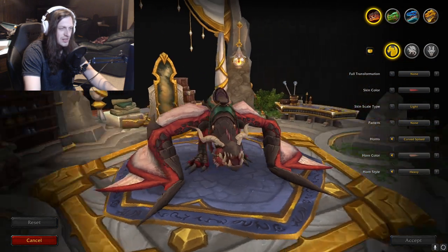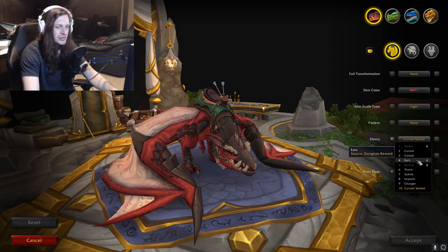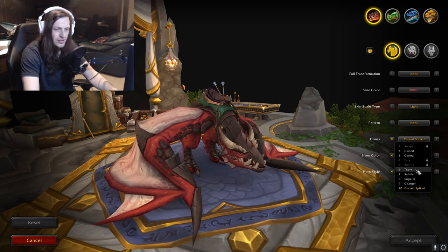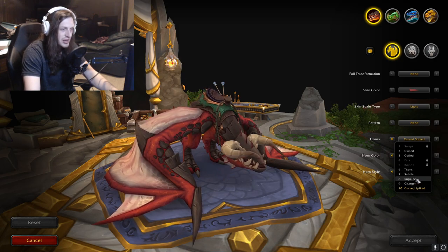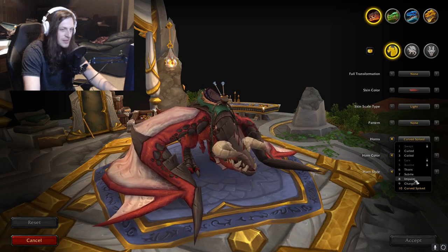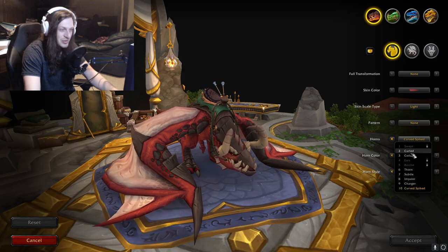Horns — this is the coolest part, I think. Changing up all the horns: Swept, Curled, Coiled, Ears, Bovine, Thorn, Subtle, Impaler, Charger, and Curve Spiked. Right now I have Curve Spike on, but these ones kind of look like Diablo. It's super cool. I might switch it up in a little bit.